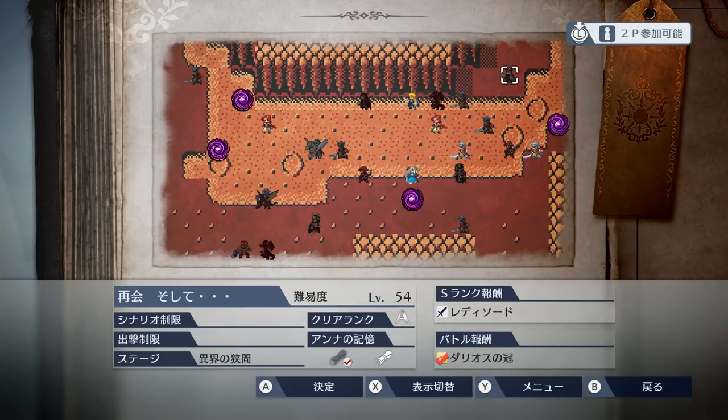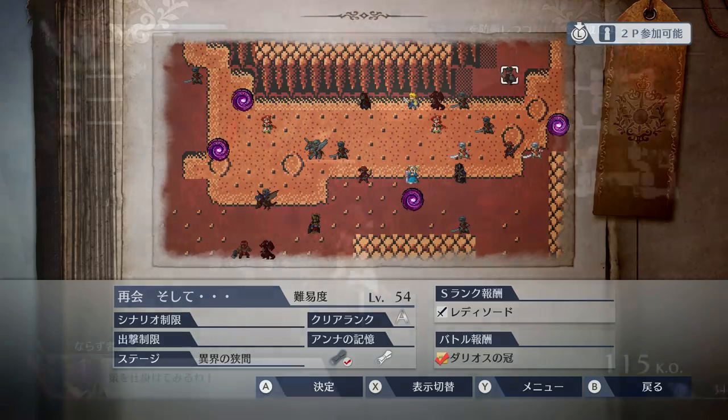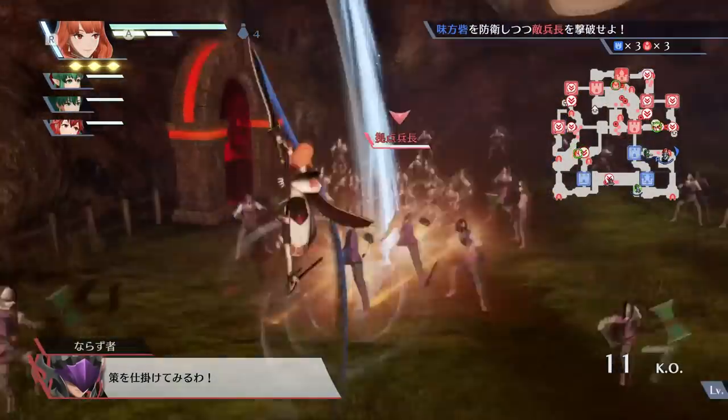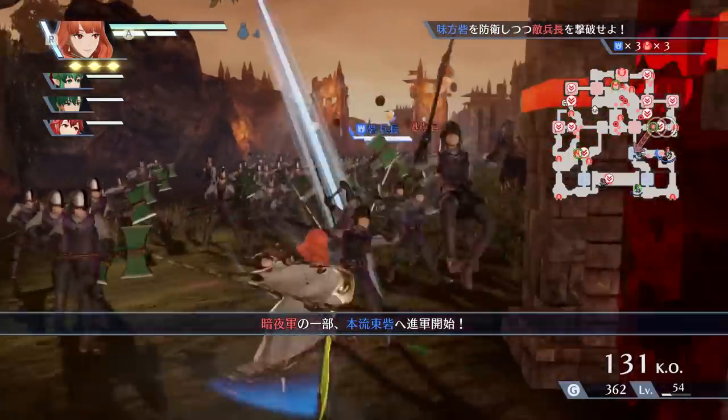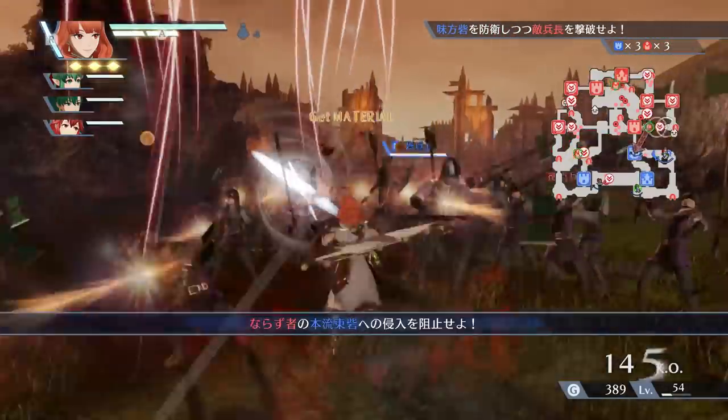These earlier challenges range from level 35 to 50, and the final battle is a level 54 challenge, so be ready for some tough fights. After completing this battle, you will be awarded with Celica as a playable hero in all of Fire Emblem Warriors modes. Celica shares the same playstyle as Marth and has some really cool unique special attacks.